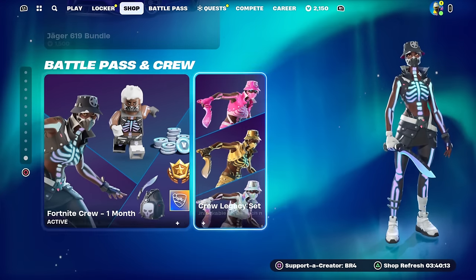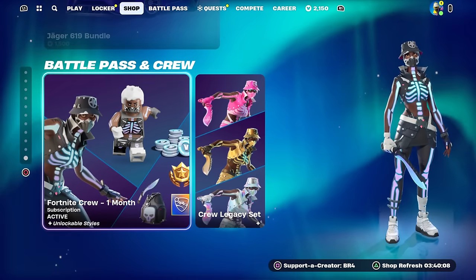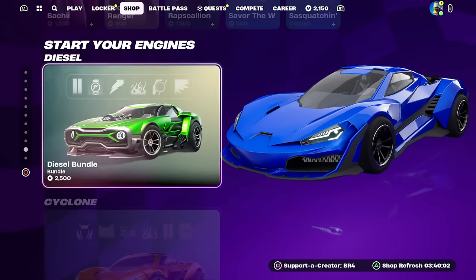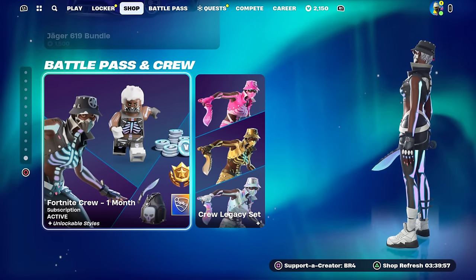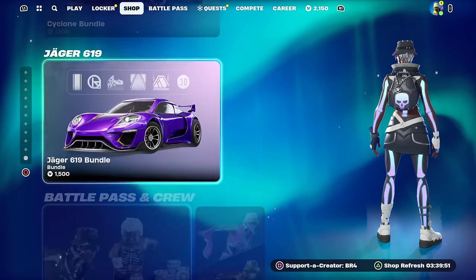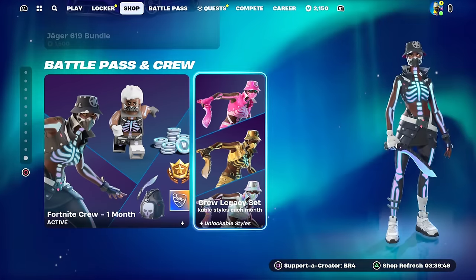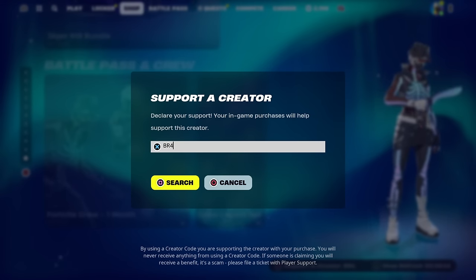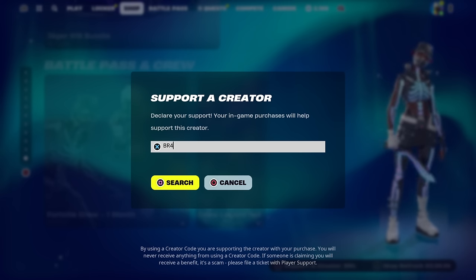Real quick, I'd like to let you guys know that I do give my subscribers free skins and whatever they want from the Fortnite item shop, including the Chapter 5 Battle Pass. So if you'd like the chance to get a free gift from me in Fortnite, just subscribe with notifications on, like the video, and leave a comment with your Epic Games username so I can add you and send you a free gift.